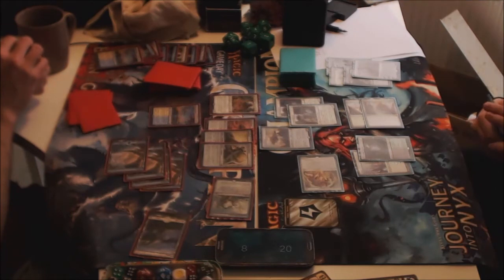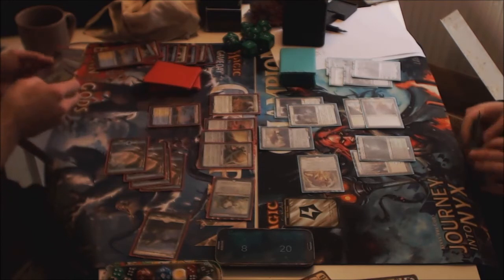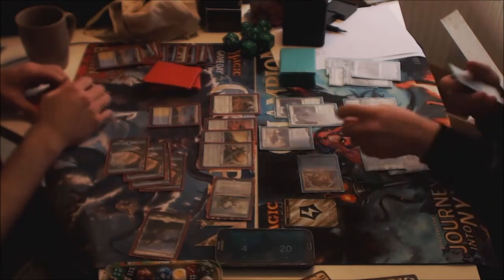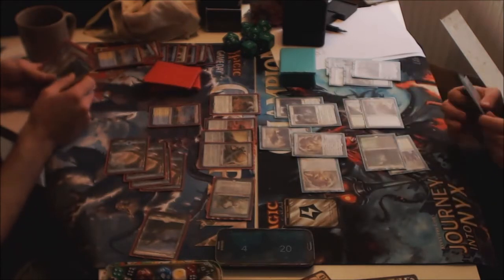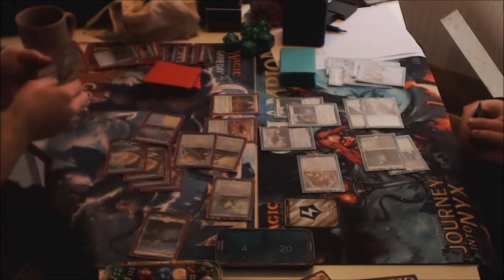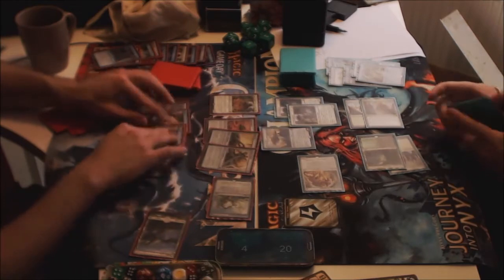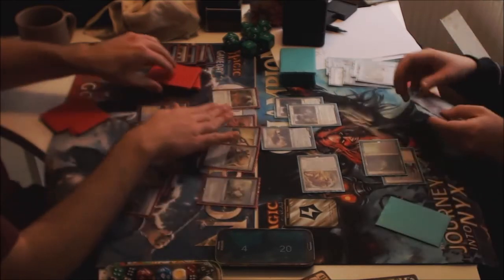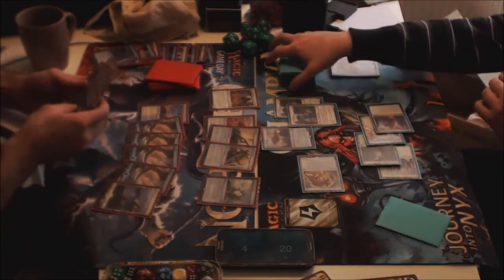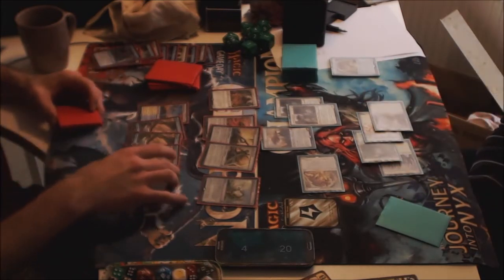Cast in second main. I think I'm attacking just with the Heart here. Although there's a chance I should be throwing those Inspectors under it. I think I have another 4-mana Gideon for the emblem next turn, so that's why it might be relevant. He Rebuked the second Scrounger just to contain the board a little bit. Could mean he has a Reservoir or an answer to Heart of Kiran. Crane or Ornithopter will give him another turn.